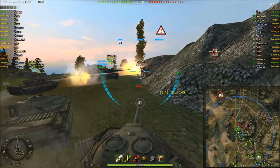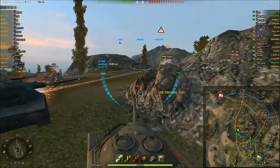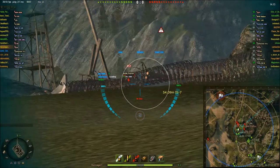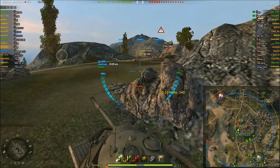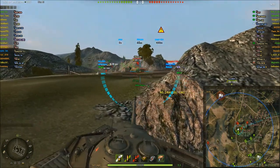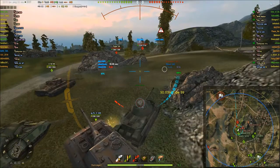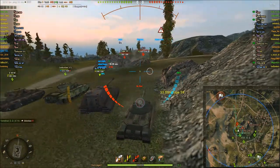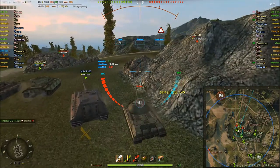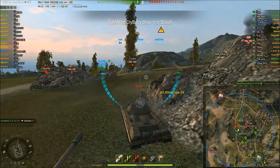It's a tier 10 match — half the team is nines and the other half is tens, with a couple of eights per team as well. Getting a shot on my Object 140, bounced a shot from him as well. This Jagdpanzer is being a bit of a pain, getting in my way when I'm trying to retreat. Someone from behind has shot me — looks like the Centurion, but he's actually bounced as well.